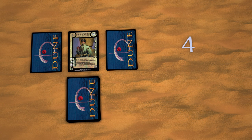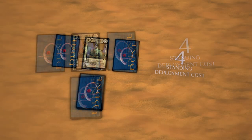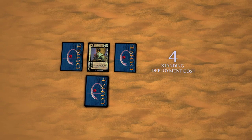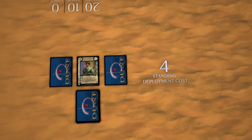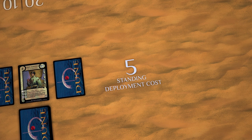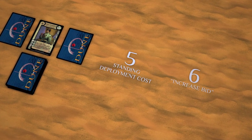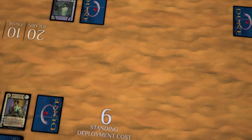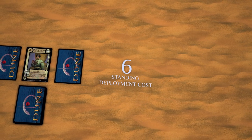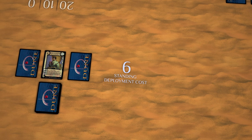A starting bid at least equal to the deployment cost of the card must be entered, but cannot be higher than the Solaris in the Petitioner's House Treasury. This bid is the standing deployment cost. Petitioning continues as rounds in which the option is given to each house in turn, beginning with the Petitioner and proceeding clockwise. Each house declares whether they will increase the bid or pass. A house must pass if it does not have enough Solaris to increase the standing deployment cost. Once a house has passed, it is removed from the petition entirely. The petition ends once all houses pass in succession, and the last house to increase the bid — or the petitioner if no one increased — is the victor.